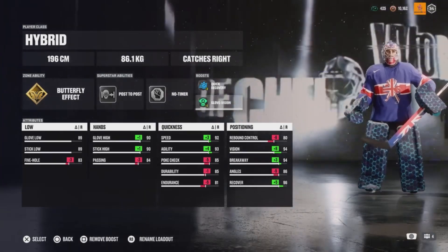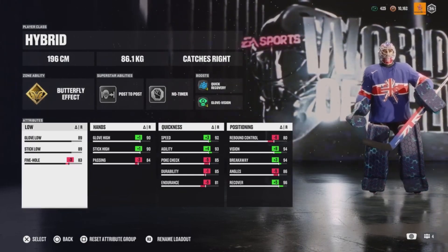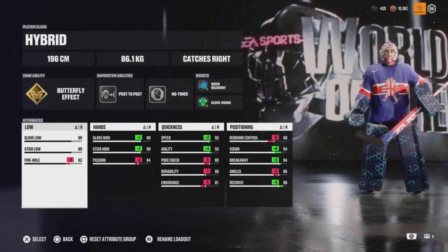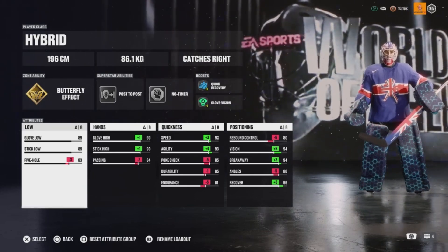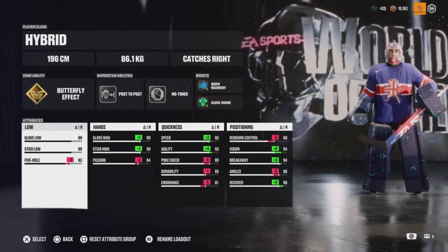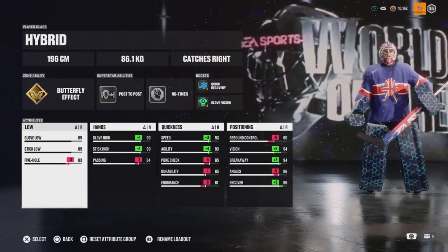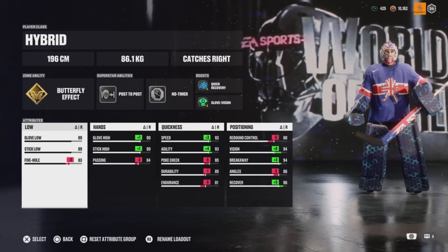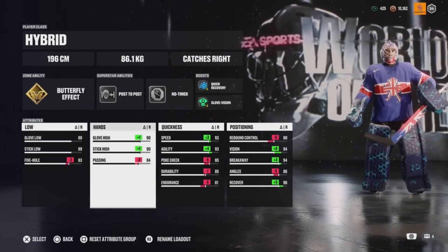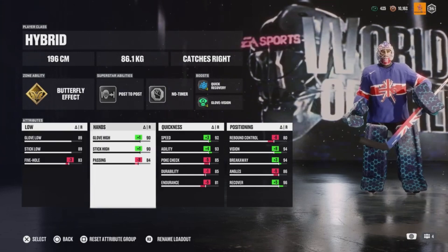For attributes, you're going to need 89 Glove Low, 89 Stick Low, and your Five Hole put down to minus three — so 83. These attributes don't matter too much because your Butterfly effect will kick in as soon as you drop down; you're going to be low enough anyway. Hands at 83, and One Plus One — Glove High for the one-timers, set that to 90.